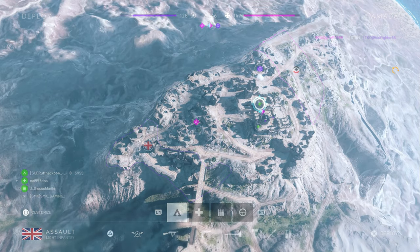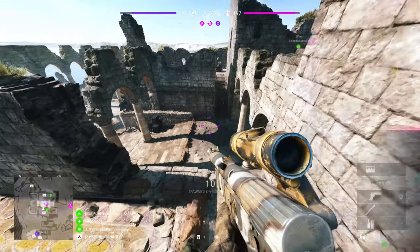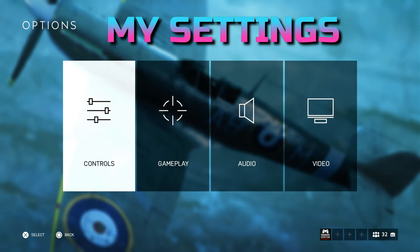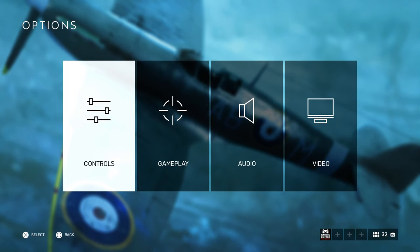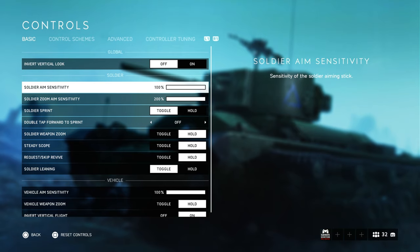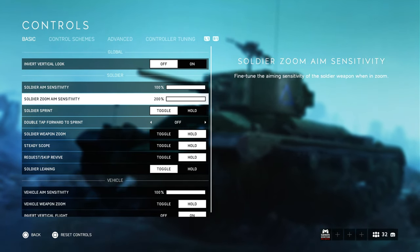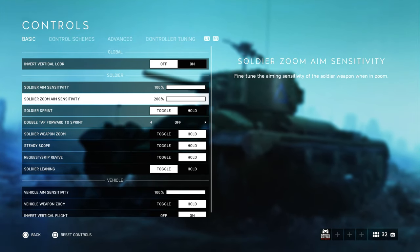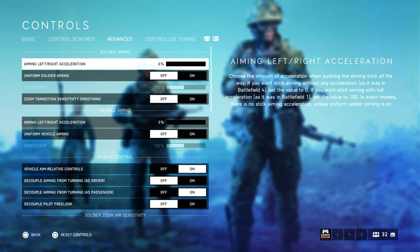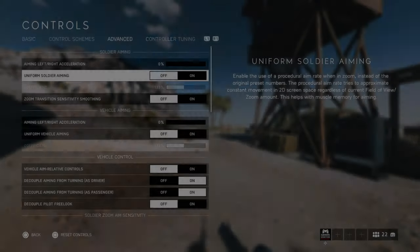I am going to demonstrate what visual recoil looks like with my settings and then also with the default game settings. Here are the important settings I play with for the purposes of this video. Firstly, soldier stick sensitivity is set at 100% and aim down sight sensitivity is at 200%. So now you can see why I get a ton of mouse and keyboard accusations. But what people don't realise is that I have uniform soldier aiming turned off, which drastically reduces your sensitivity.